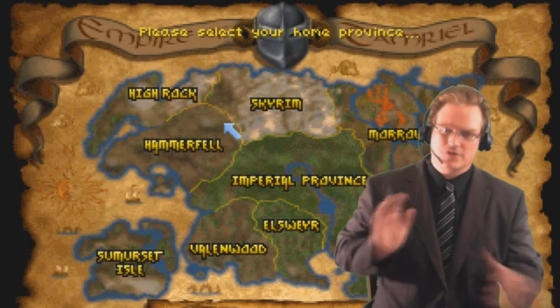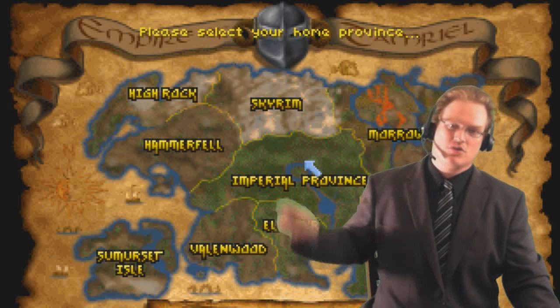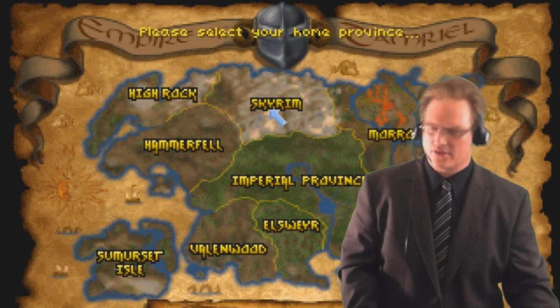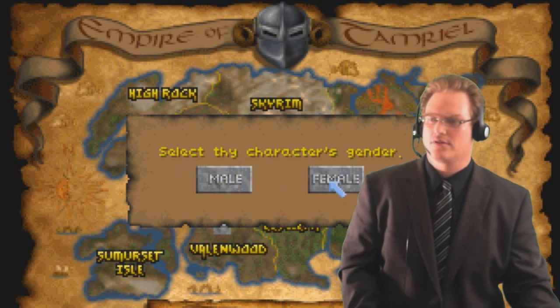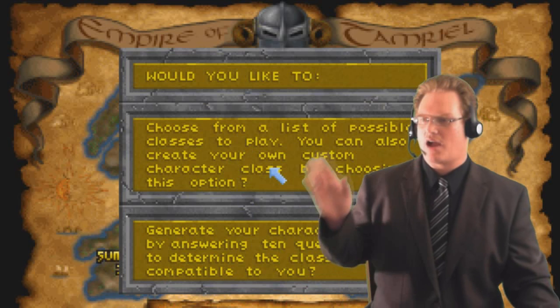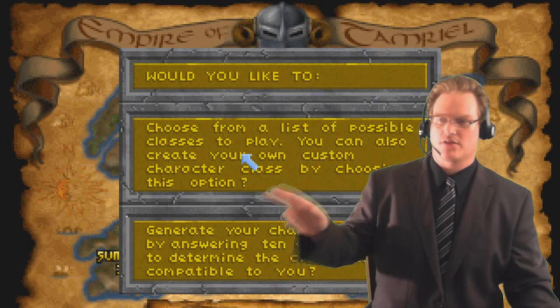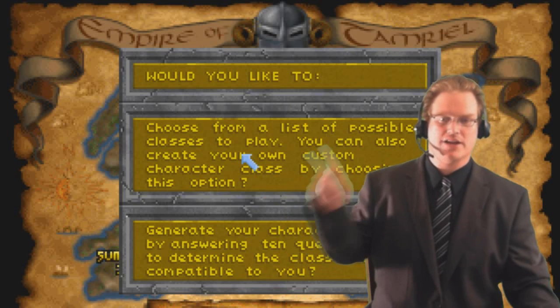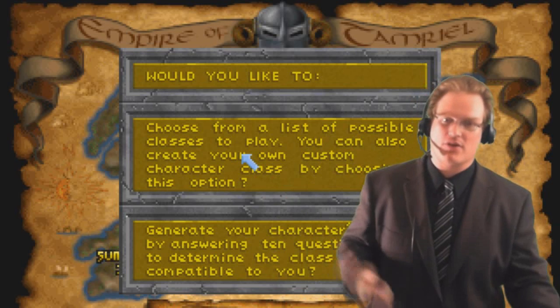Obviously start a new game. The first thing you'll have to do is choose your province, just like in the first game - you cannot choose an Imperial. In this case we're going to go to Skyrim and be a Nord. Female Nord. I highly recommend using the top option, which will allow you to create your own class - that's the best part of the Daggerfall experience.